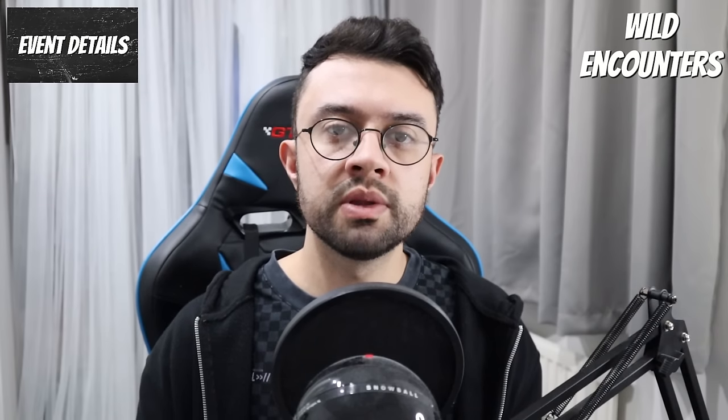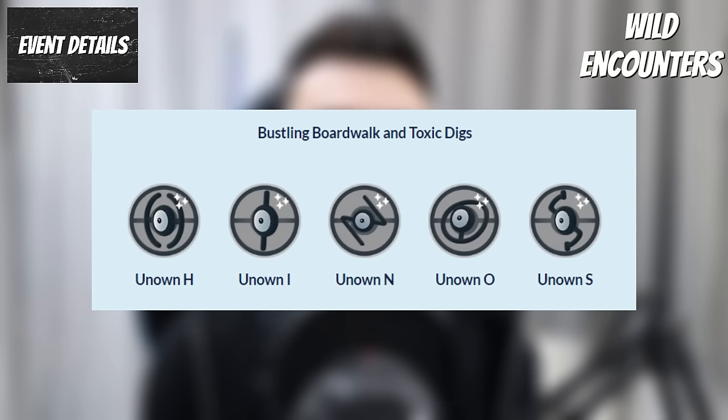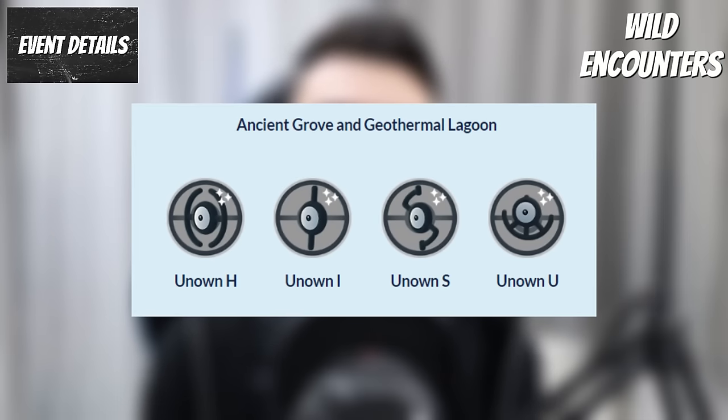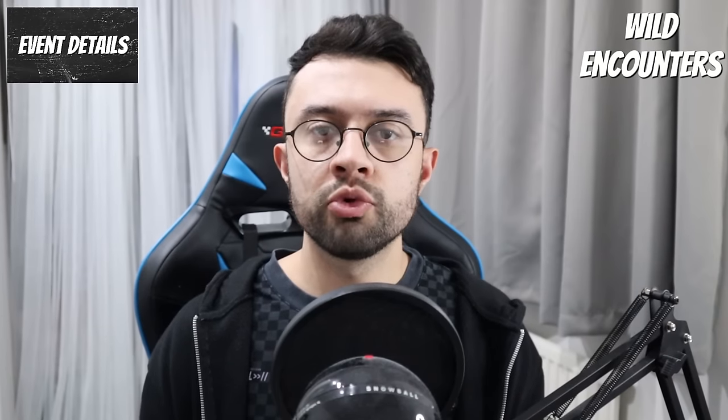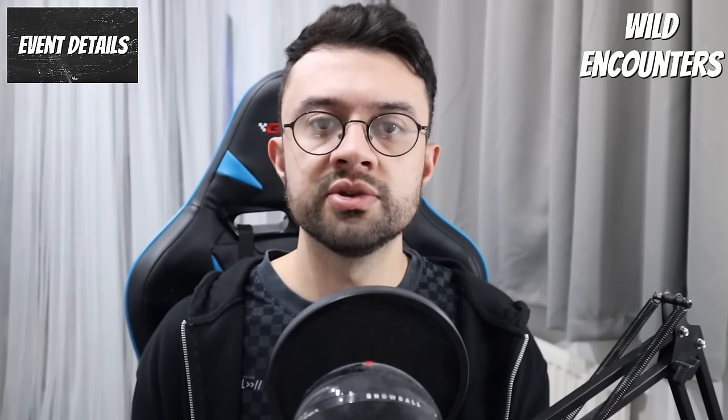Incense encounters during the Bustling Boardwalk and Toxic Digs habitats will be Unown spelling H-I-N-O-H and S to spell out Sinnoh, and for the Ancient Grove and Geothermal Lagoon habitats the Incense spawns will be H-I-S-U to spell out Hisui. A rundown of which Pokemon are worth catching from these habitats will come later in the video.